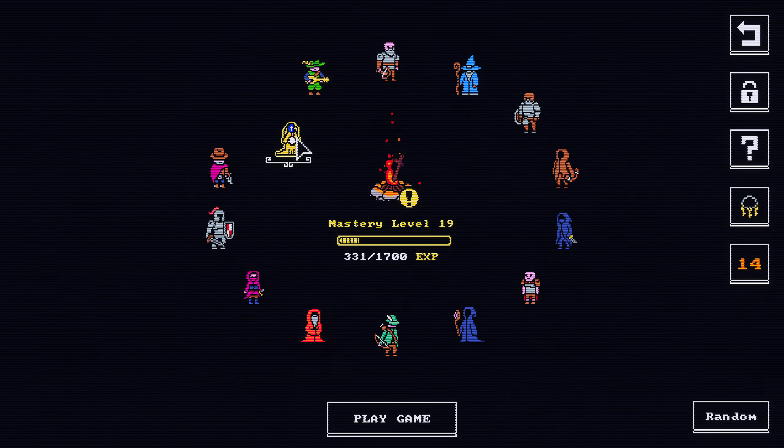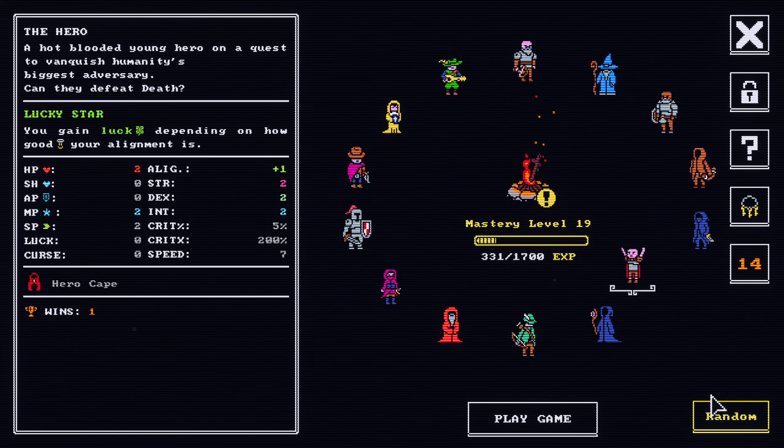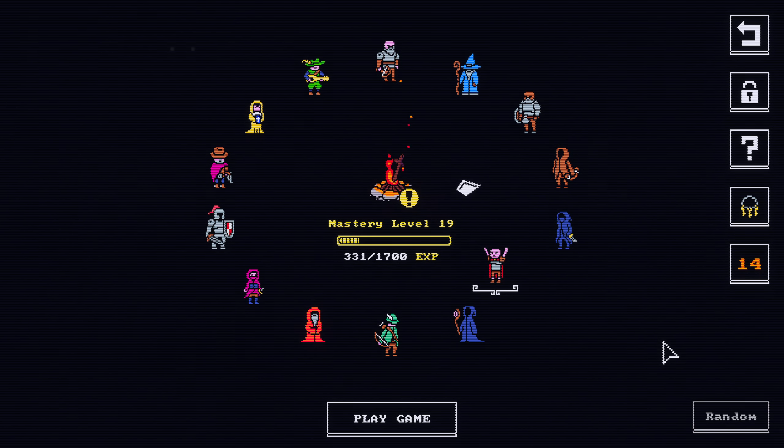But I could try the cleric again. I'm going to click the random button, see if we go with someone else. And we got the hero. We'll try one more time — if we get another repeat, I'll just go ahead and go with the cleric again.